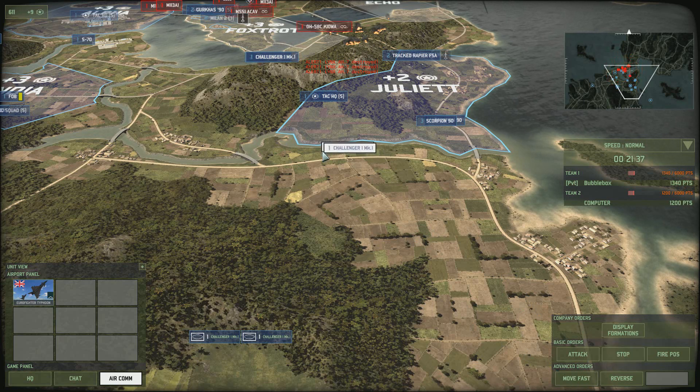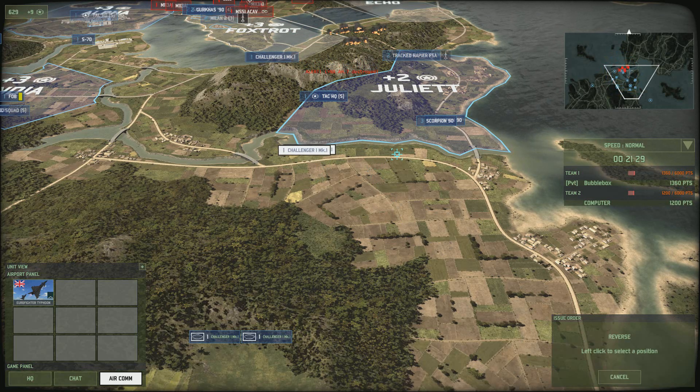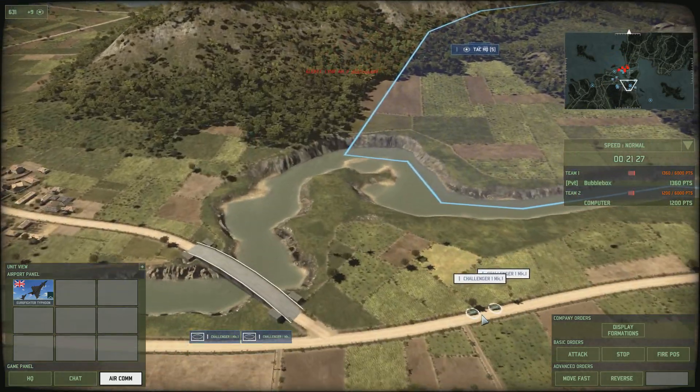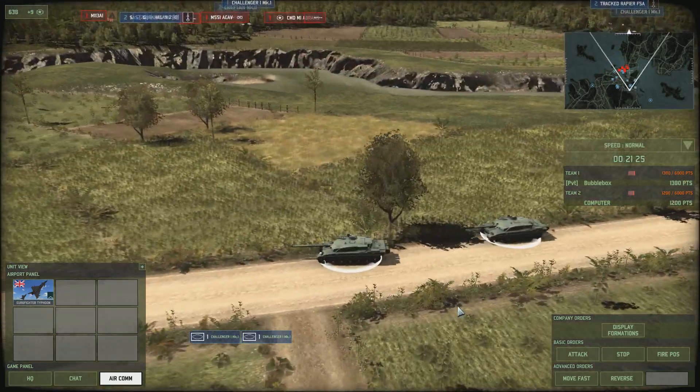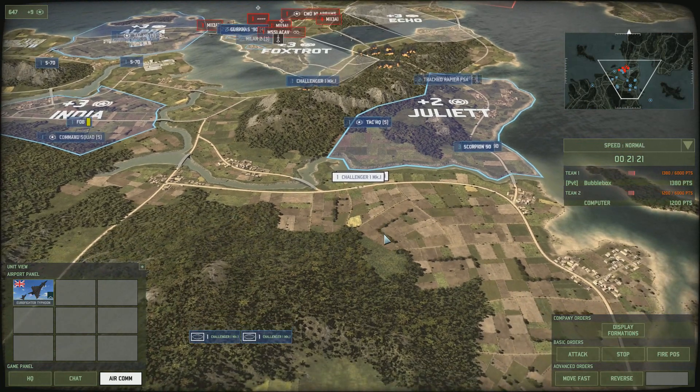One other very important command, especially for vehicles, armored trucks, and anti-tank units, is the reverse command. Click reverse and then click to where you want your units to go, and they will reverse to that position. The importance of this is that they keep their front armour facing towards the enemy while reversing — really, really important.